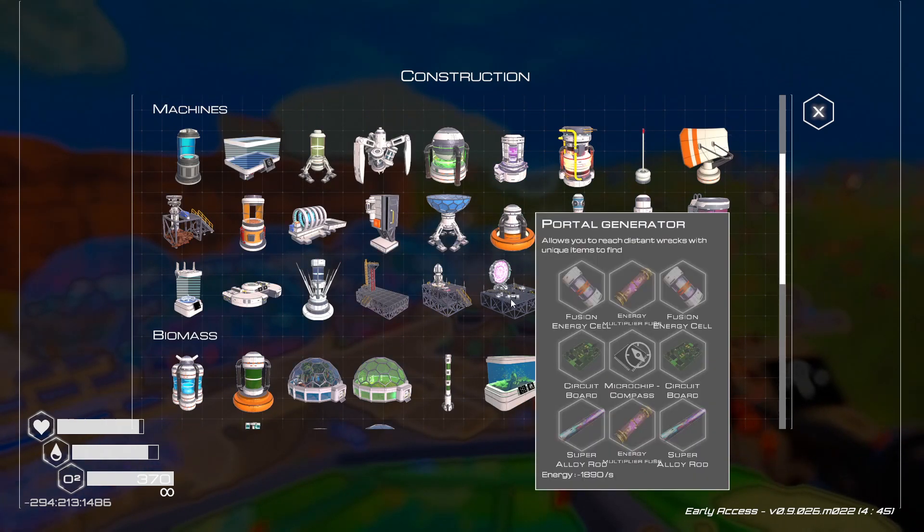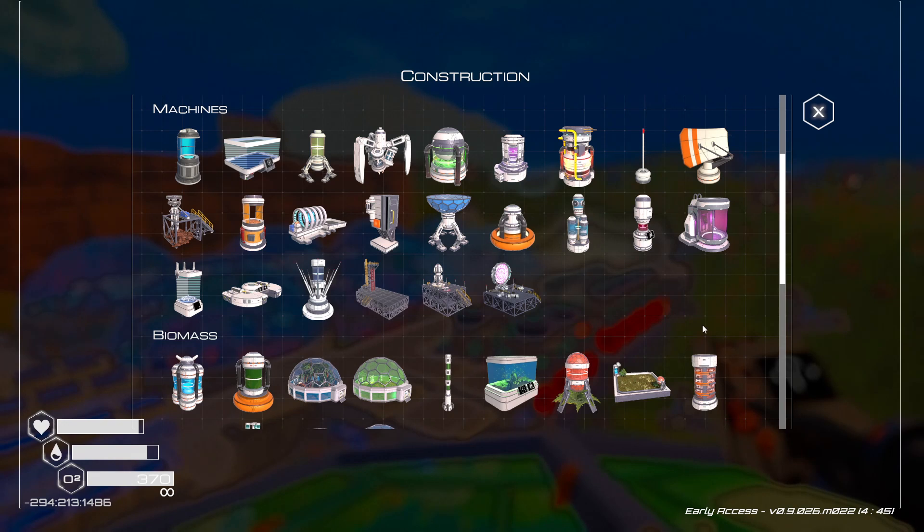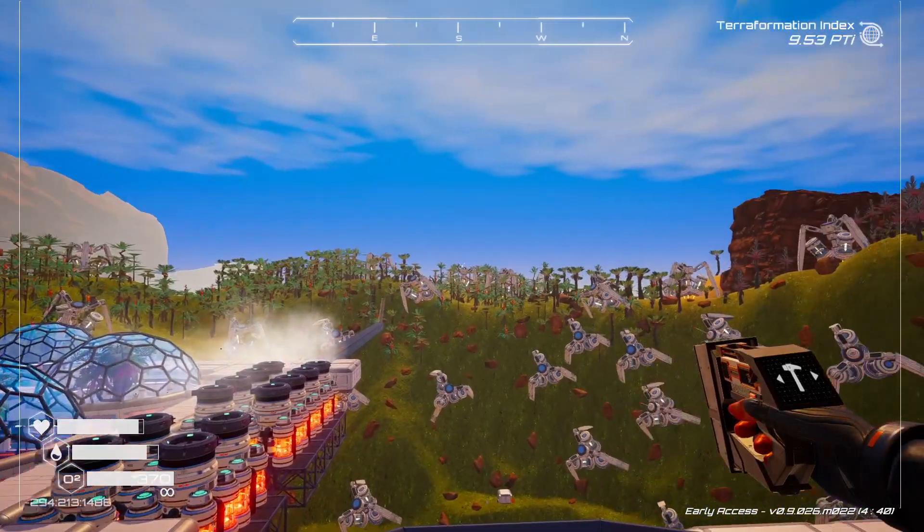I already ordered the energy multiplier fuses; they should be here sometime soon. We're definitely going to be exploring and building the portal generator later in the episode, although it kind of frightens me — it looks like a Stargate.